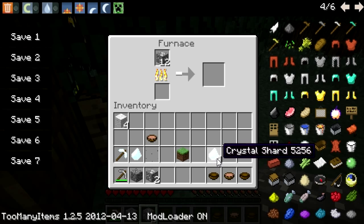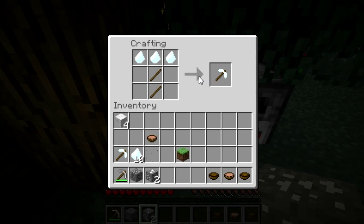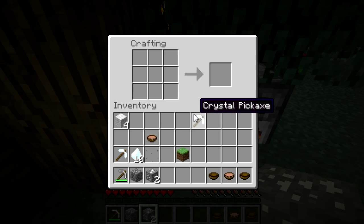Here we go with the crystal shards. Three is enough to create a delicious pickaxe. Once you've created three crystal shards, all you need is two sticks to create the crystal pickaxe. You can use the pickaxe as a normal tool — it's like an iron tool.